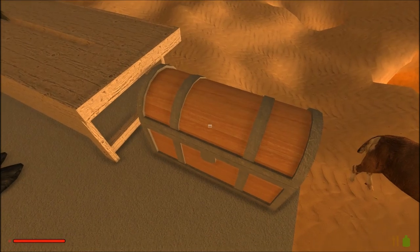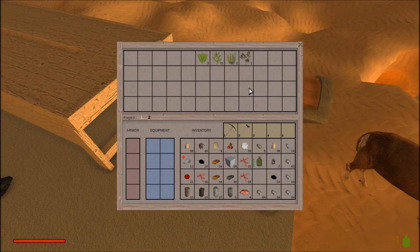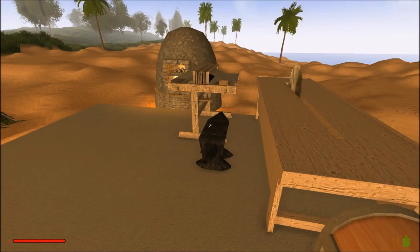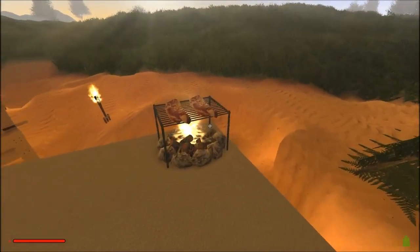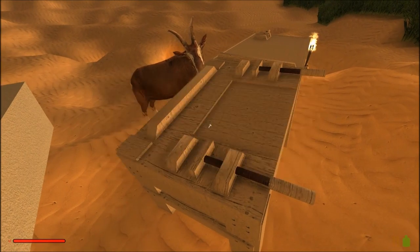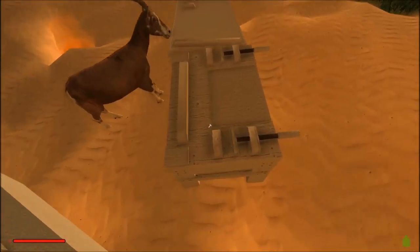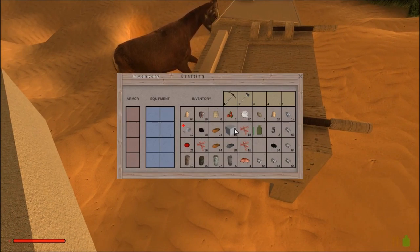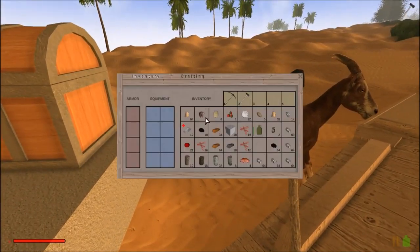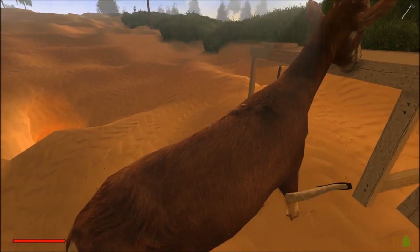However, Rising World is not like this. To use something, you actually have to press F. So right now, every time I open this chest, I'm pressing F. Unlike in Minecraft where you can right-click on a chest to open it, in Rising World the only way to open a chest is to press F, and then press Escape to close it. I think the reason why F is used is because F on most keyboards has this little raised-up tactile marker on it.